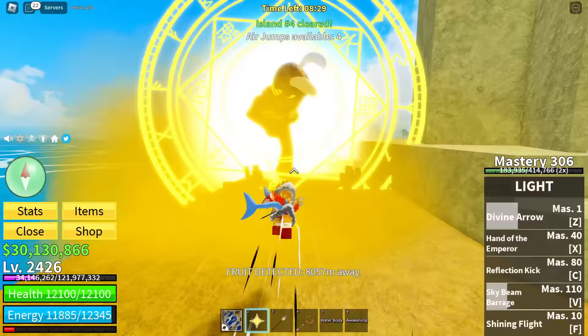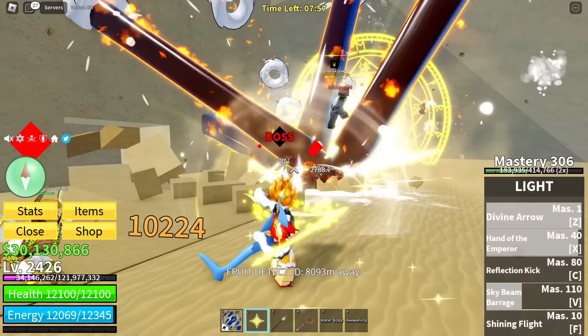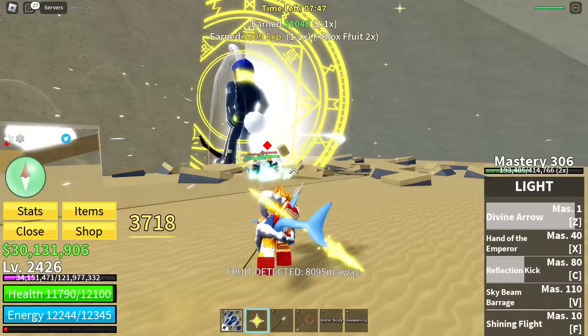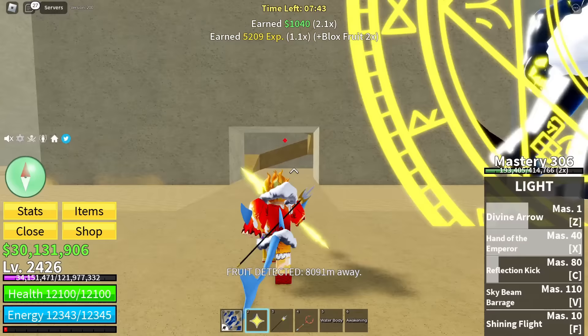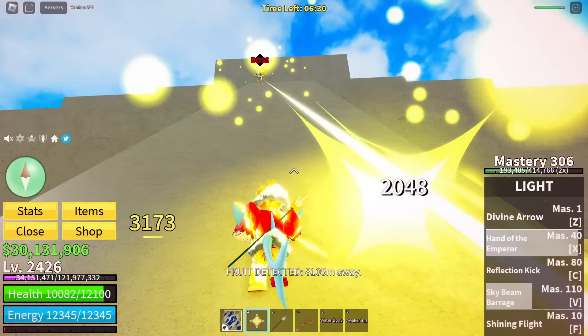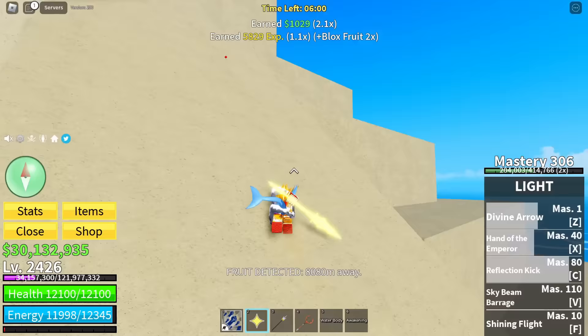Time for the pyramid boss island again. The boss spawned and instantly got slammed into the ground with the light fruit full charge — he actually launched up to the ceiling! The boss disappeared into the map again, but we got the legendary Hand of the Emperor. I'd say it's definitely better for bosses.